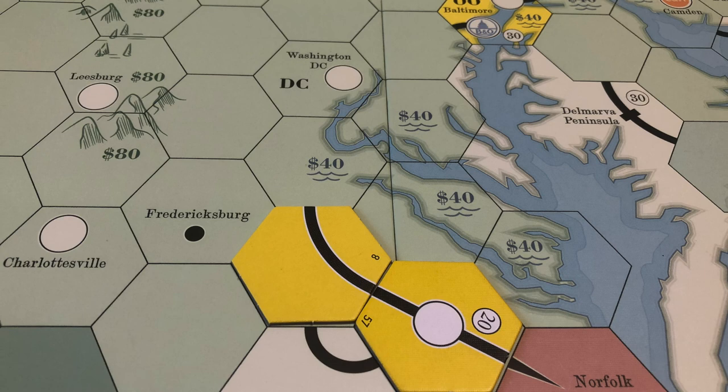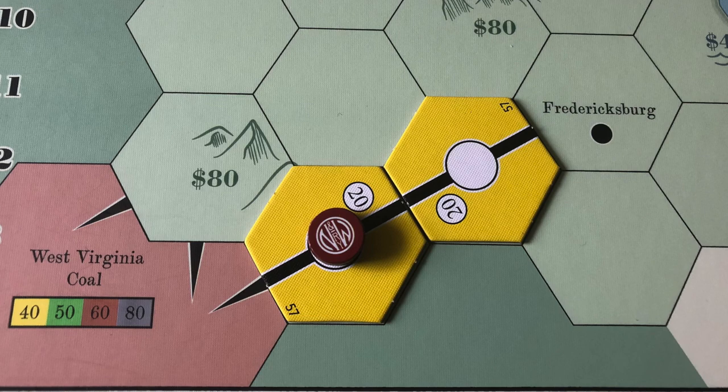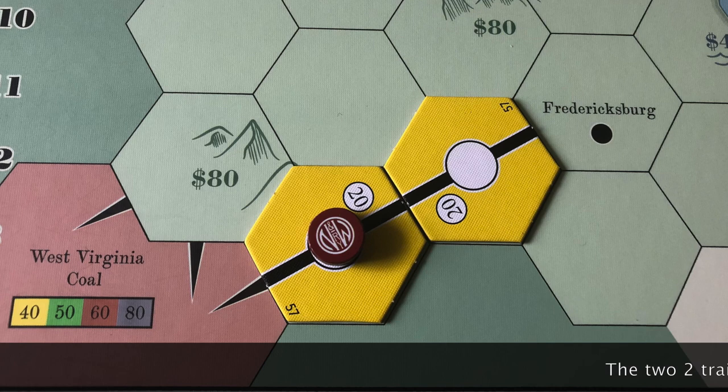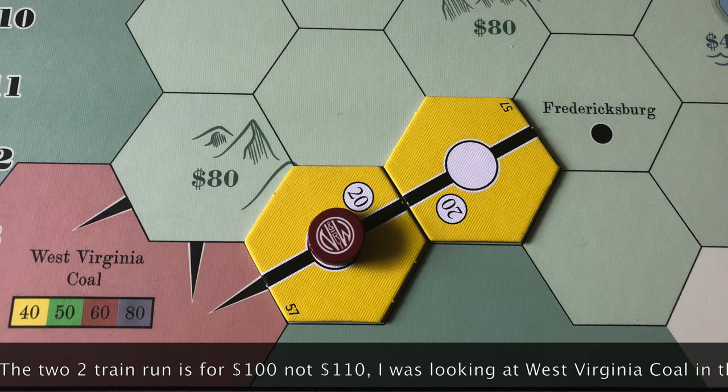Next we'll look at the Norfolk and Western Railroad. The Norfolk and Western is also limited in the number of directions it can place its home city, based on its location at the edge of the board — this is the only legal orientation. Placing this home city is going to cost the Norfolk and Western $80 for the mountains. However, it is also the only company that can run two two-trains in OR2 without placing a second token, allowing a run of $50 plus $20 for $70, and $40 more for $110 in OR2. This will cost the company $80 for the home city build and another $160 for two two-trains, for a total of $240.